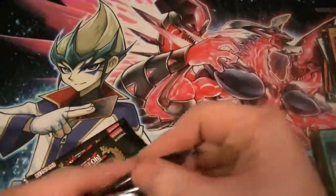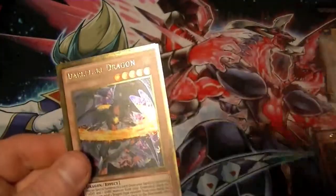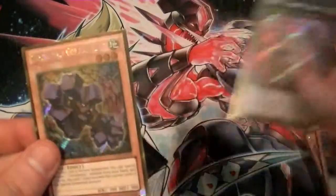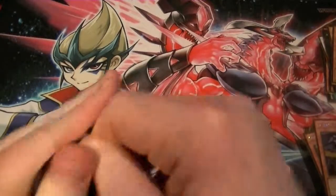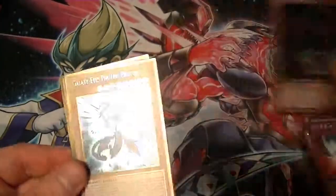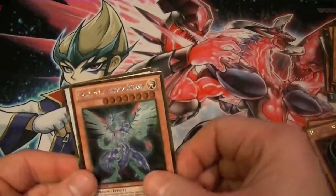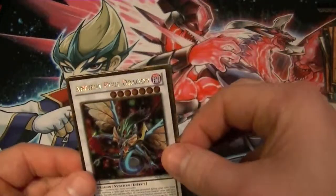Final three packs from box number seven! Riko, Celestia, Dark Flare, C-15, and Gordian Knight. Mirror Force, The Banned, Morphing Jar, Galaxy-Eyes Photon Dragon, Silent Wobby, and Ancient Pixie Dragon.